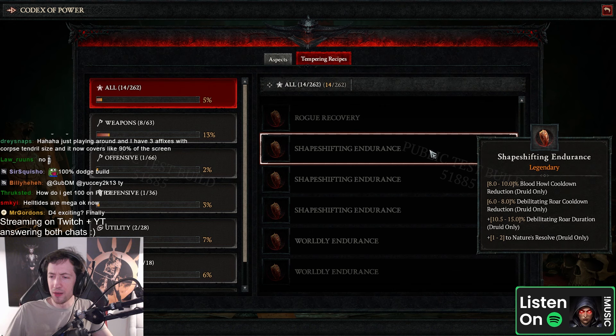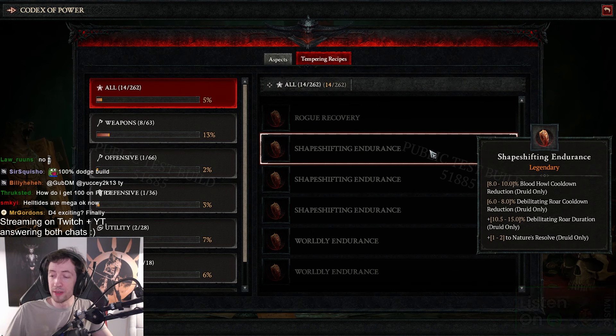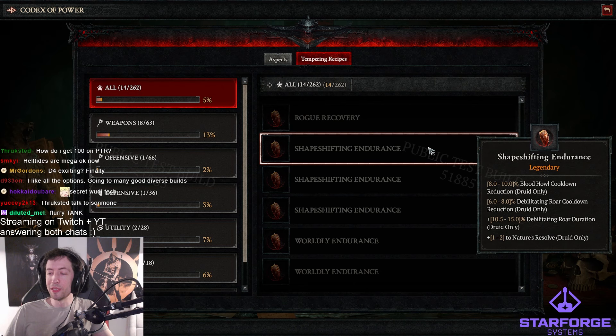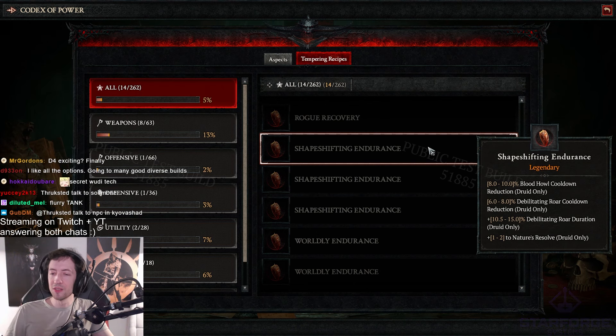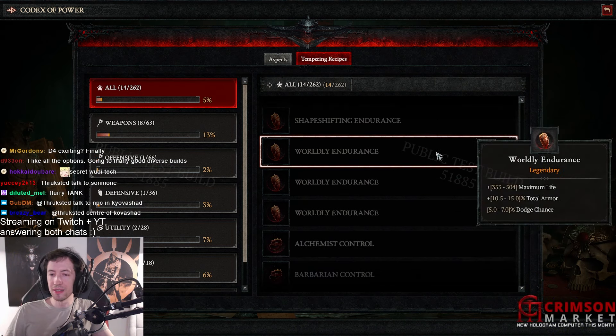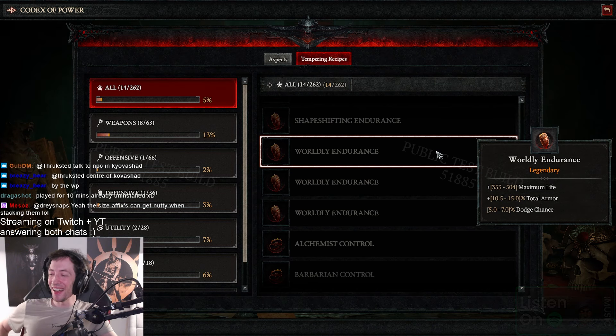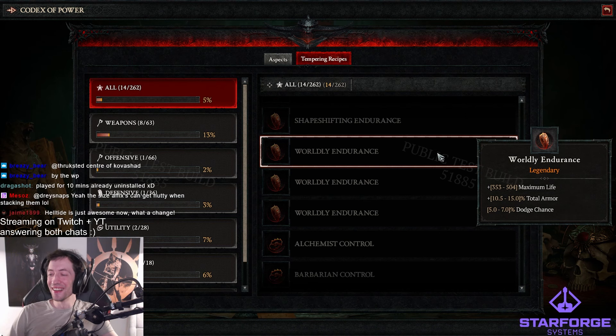Blood Howl cooldown reduction, Debilitating Roar cooldown reduction — that is powerful. Support druid, Debilitating Roar duration as well — I can easily make it permanent with this I think. Nature's resolve — that's kind of nice. Bodily endurance — you can masterwork it. So you can temper percent armor and dodge. Oh my god. We just talked about the dodge — I'm going to try to make 100% dodge work, man. That's gonna be glorious. I wonder if there's a cap. I'm gonna check in the details.